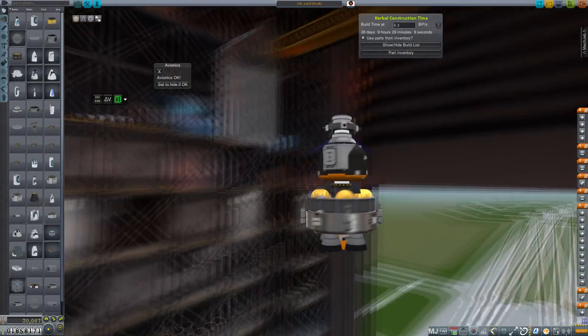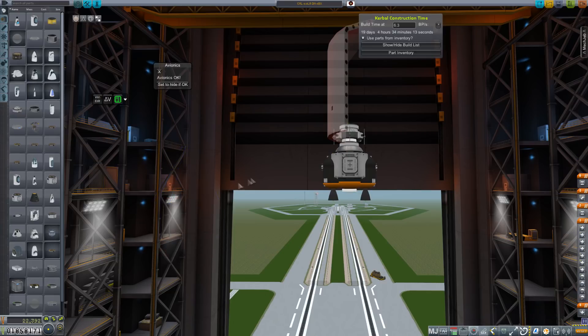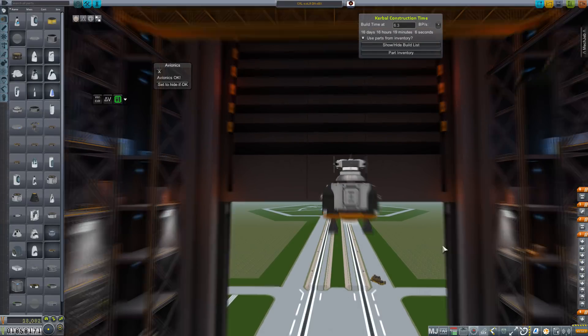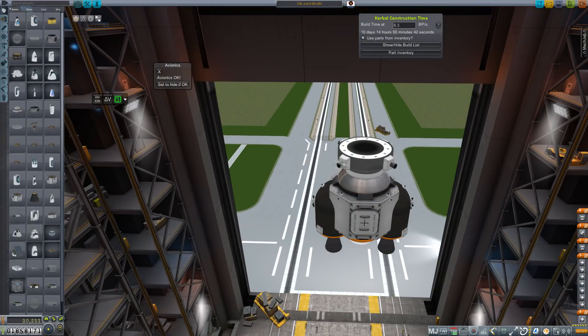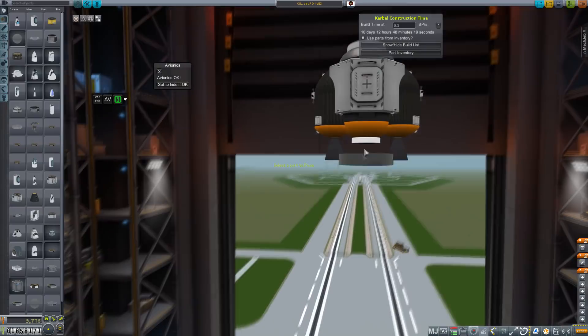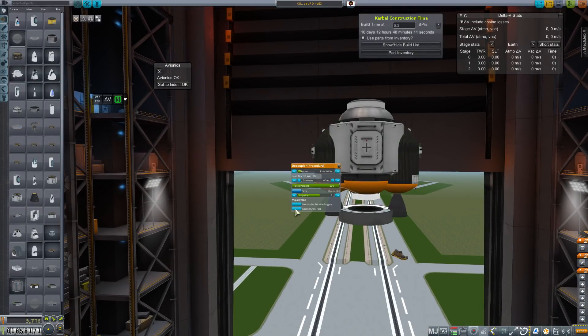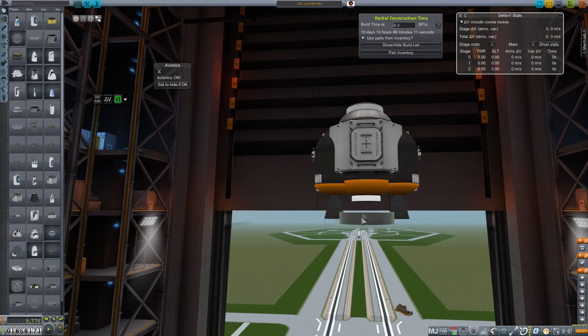Hey everybody, and welcome back to Kerbal Space Program RP-Zero. After last episode's adventure with putting a crew down on Mars, I figured it would probably be a good idea to step into the VAB and build a small mock-up of the situation that we have out there on Mars and see what can be done about getting this thing pointed skyward.